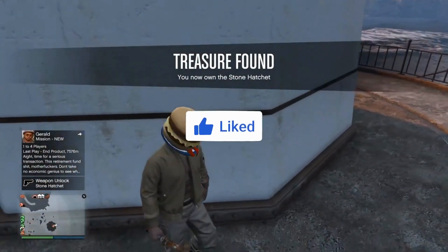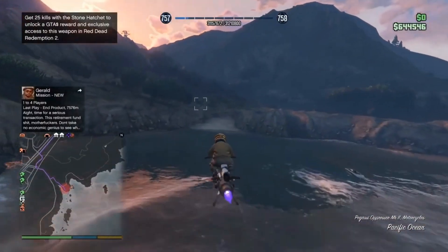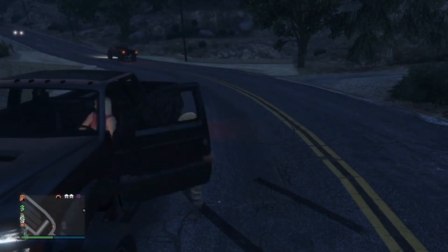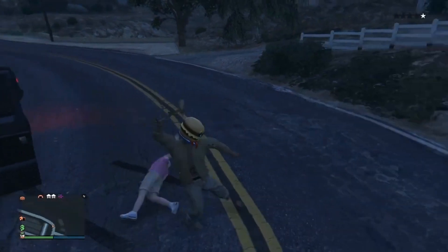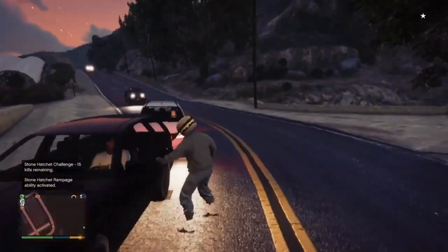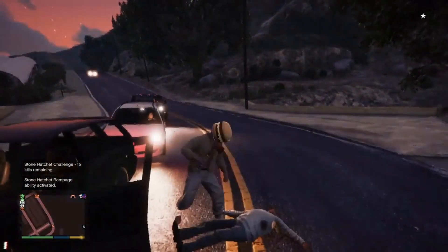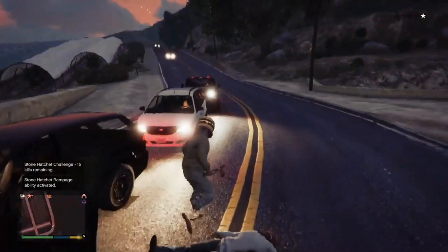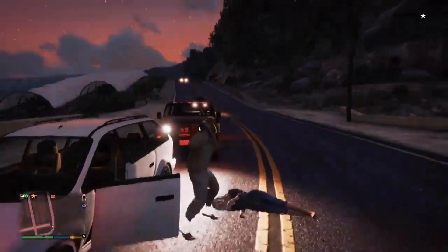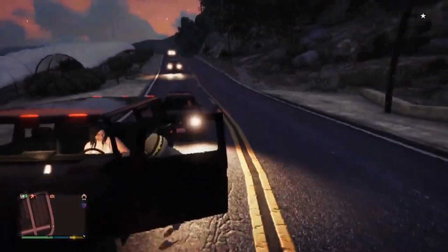There's a secret to this — you need to get 25 kills with the stone hatchet to unlock the other bonuses. What I recommend doing is making your way to the countryside, finding a road up a hill, and dragging people out of cars. Here's the rampage mode — your screen flashes, you do increased damage, you have damage resistance, and the meter keeps going up every time you kill somebody. This does work on players too.